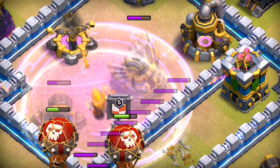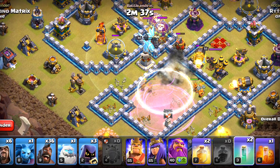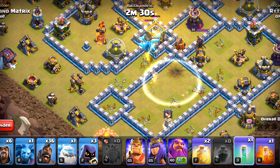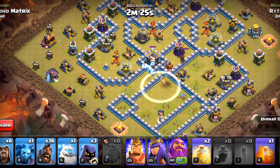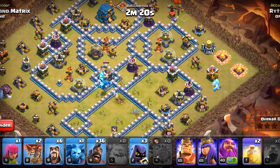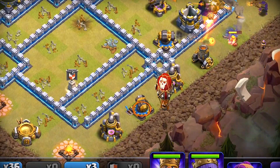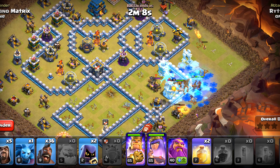Clan Castle has been triggered. We kind of lost two of them, but we still have got two remaining. I want that E-Dragon out at this point, but my last Invisibility spell was not on point and we are going to lose out on that. But it's fine — the heroes will pick up that. We'll deploy the Ice Golem, King, Queen, and Super Barbarians for funneling. Let's eliminate that with our Balloon. We'll also deploy one Headhunter for that Queen, and we'll poison this whole place down.